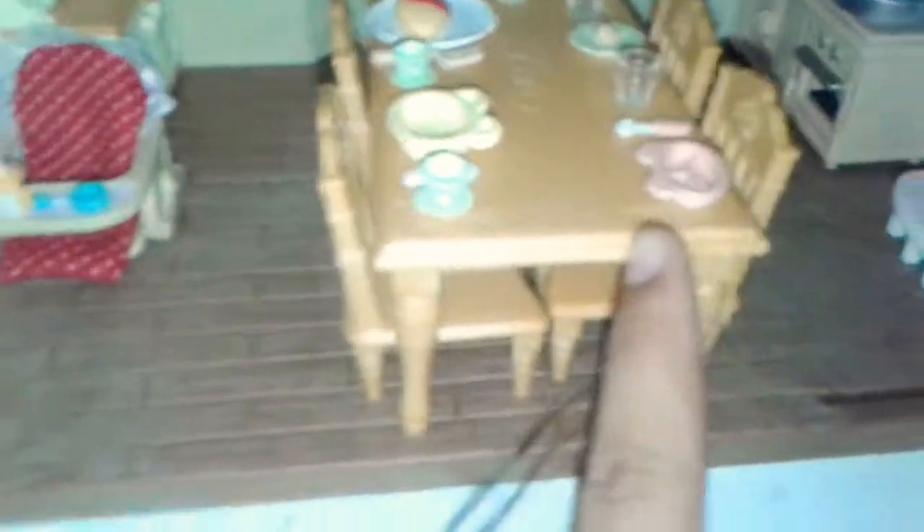You can also tell I made some changes — the cup used to be right here and the spoon was right there, but now I put the cup over there. And here is everyone. You can tell that Mom and Sadie are not here — they're at my mom's house.